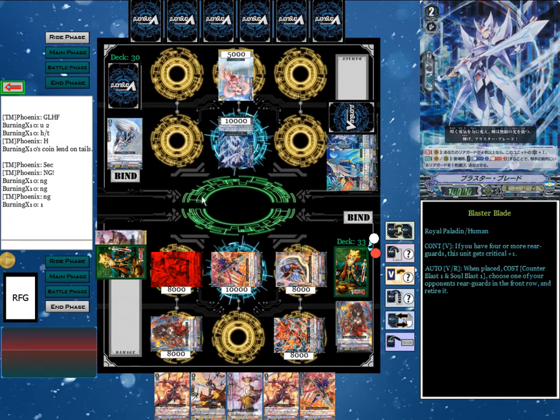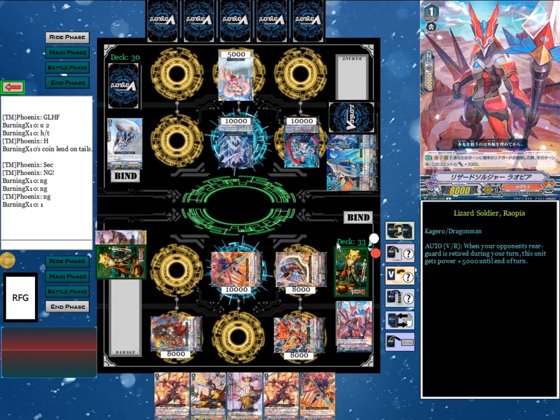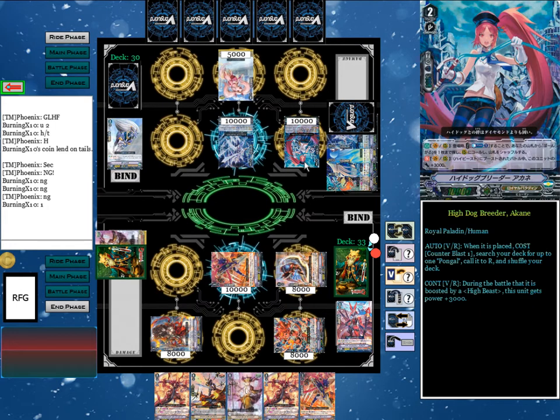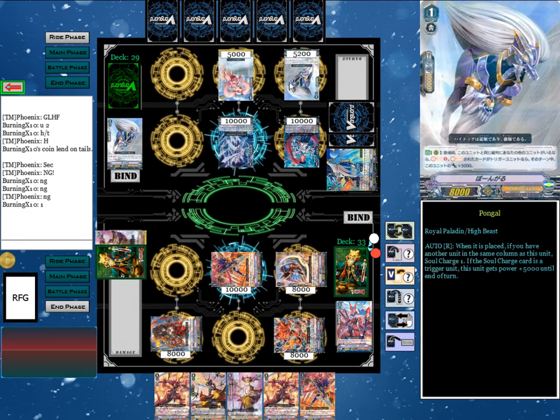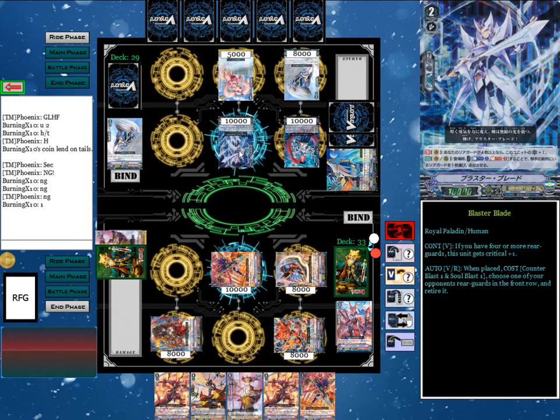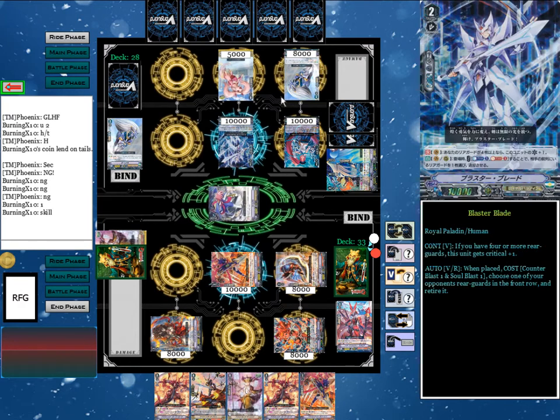He's going to stand and draw, ride Blaster Blade. His skill: counterblast and soul blast one, gets rid of Ryopia. He's going to call Dogbird Arcana, use the skill to counterblast one to search and superior call Pongle. Pongle's skill is going to then go off — soul charge one and soul charge the second card if it's a trigger unit, so it's not completely wasted. And then it's going to get 5,000 power if so.